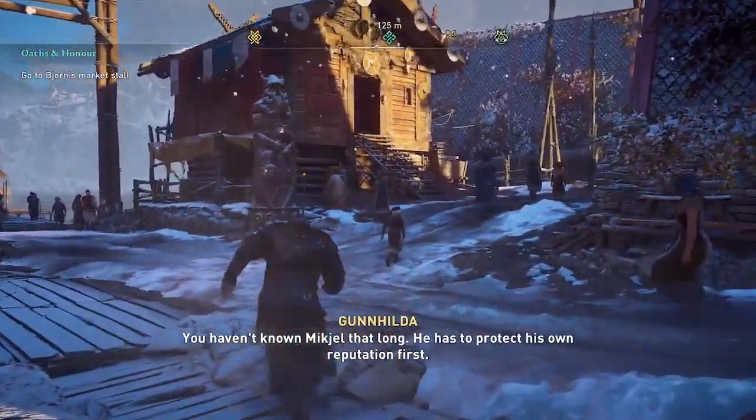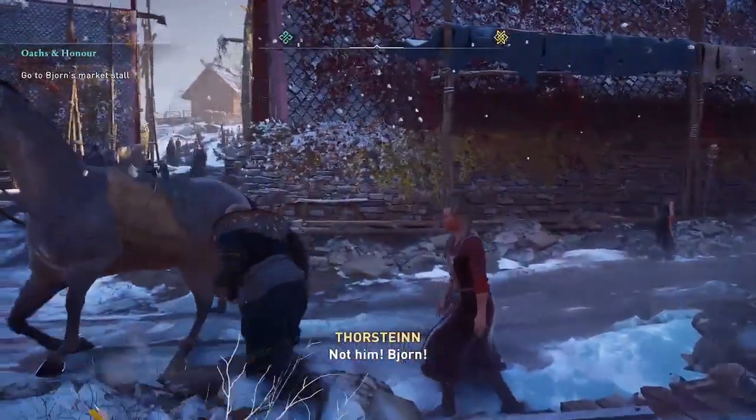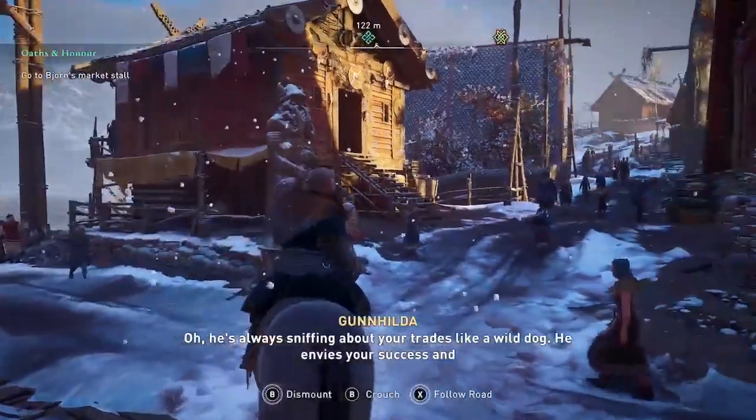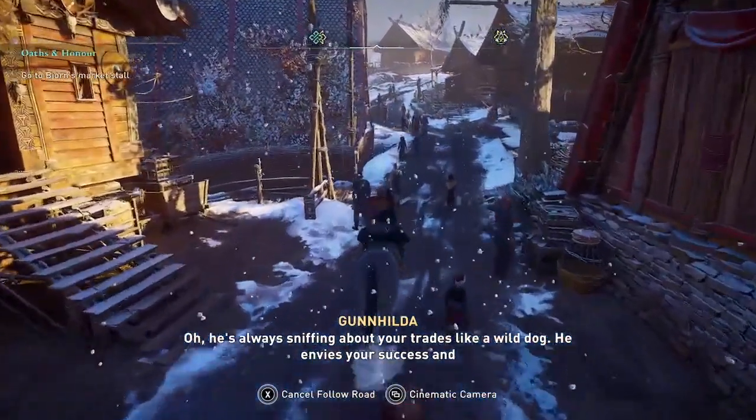Second tip is to use your mount. Use the down button on the D-pad to bring up the tool wheel and then you can select your mount. You can also call your mount using the left button on the D-pad.